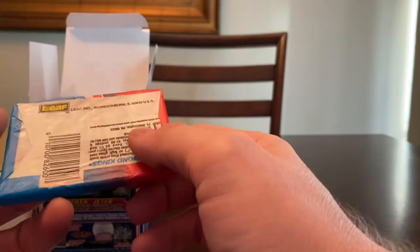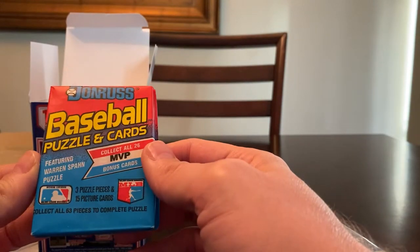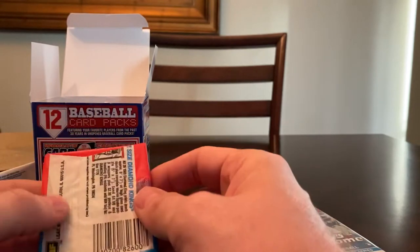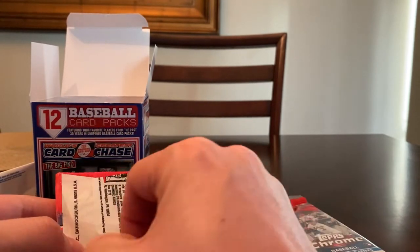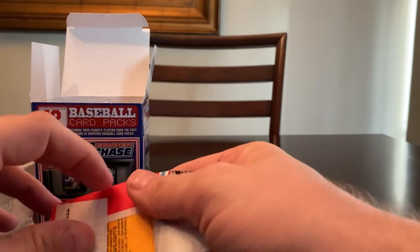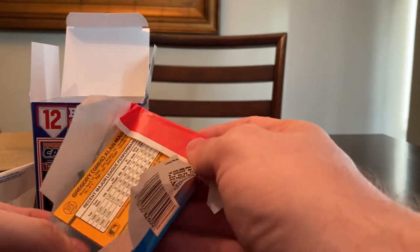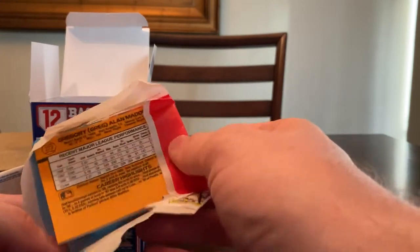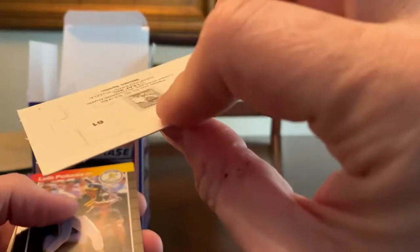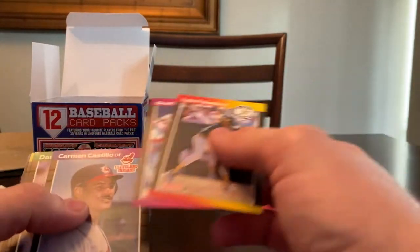What year is this? Looks like 99... I don't see where it says what year, but this is Donruss baseball. Yeah, this is 89 — I can tell just by the card. I don't know, maybe we'll get a Griffey Jr. Oh, it looks like Greg Maddux — that's a third year card, that's cool. These puzzle cards... okay, Warren Spahn.